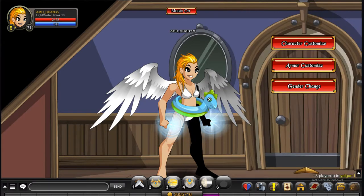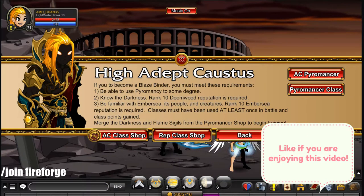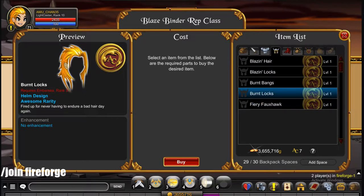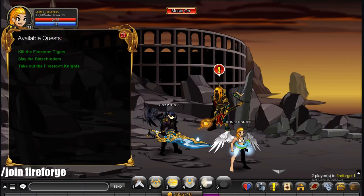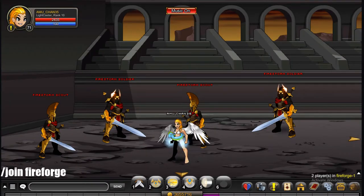To get all these three hairstyles, do slash join fire forge. And to get the burnt hairstyles, just do Blaze Binder and then do rep class shop. These three hairstyles you can get without having any rep at all. And this last one you need rank five rep. Then to get the Firestorm Hair, click on quests and pick any of the quests you want to do — you only have to do one of them. Go in and kill the mobs you need to kill to finish the quest.